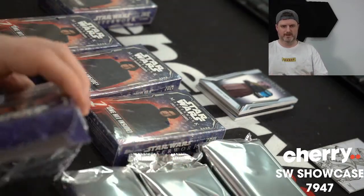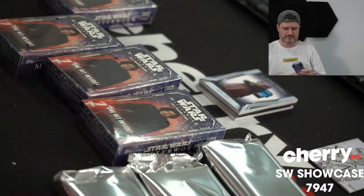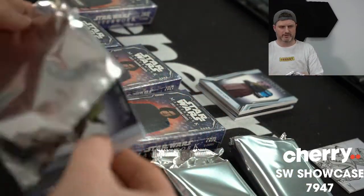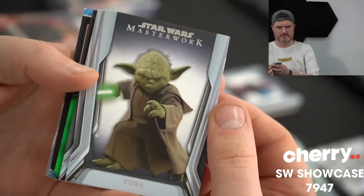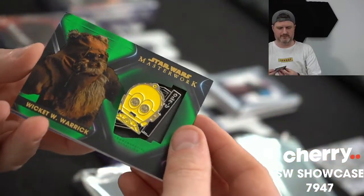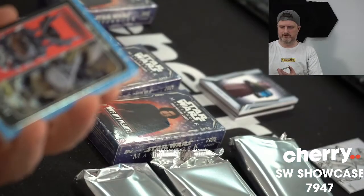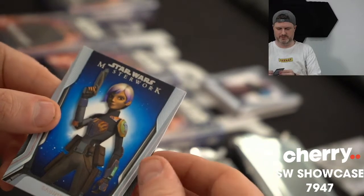I've opened many cases of this product and no booklet for me either. But hey, I'm glad we've got one here. Let's hope it's a good one. We're saving the booklet for the end. Yoda. A big ol' C-3PO trying to get out from Wicket — that'll be numbered, 48 of 99. Biker Scout. Sabine Wren.